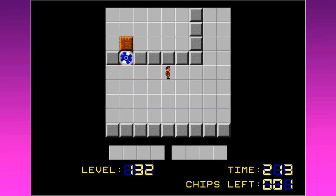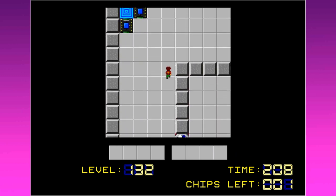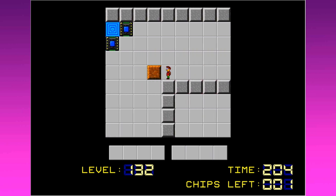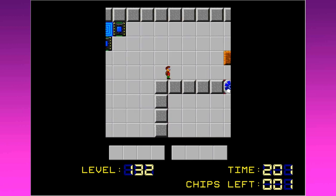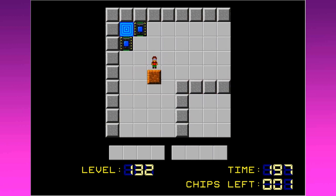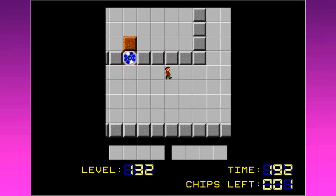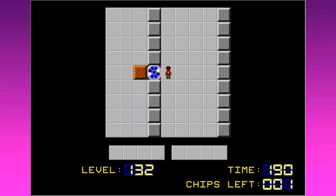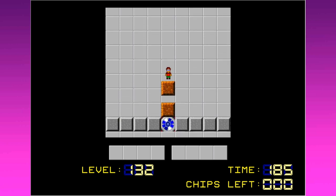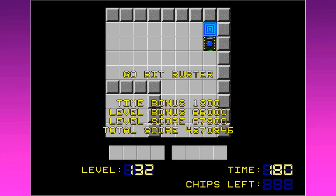So now I have two blocks in there, and now what I should be able to do is push these back here so that when I go in the other side... I think that's how it works out, if I remember my transporter physics correctly. I think I just go in through here, and then I push this through here so that when I go up through here I just let myself out. Yeah, that's not too hard to work through.